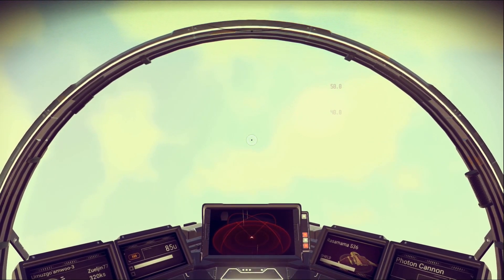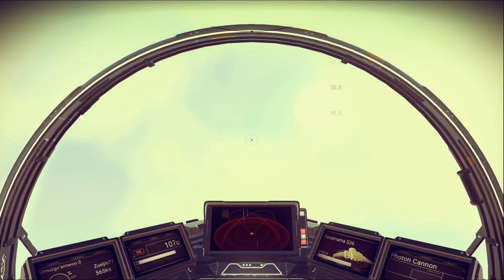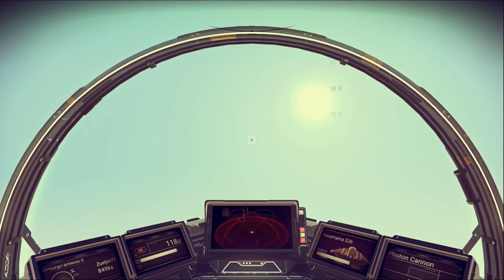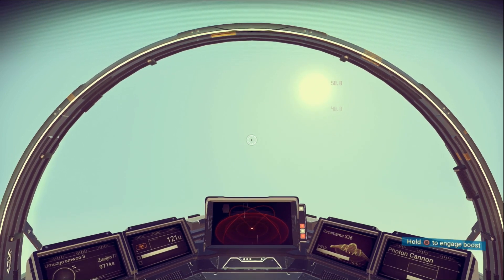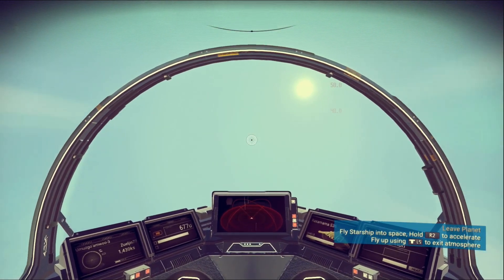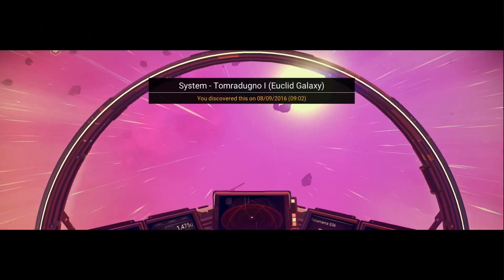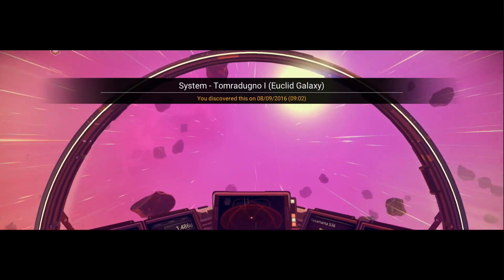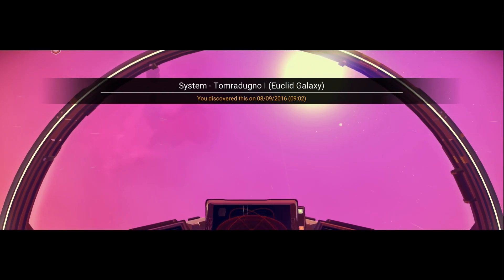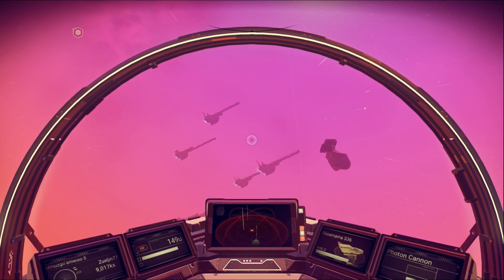I'll press R2 to accelerate and let's see how we break through the atmosphere. Hold circle to engage boost - oh, here we go! All right, I'll let go of boost. Wow, the sky is like a vibrant pink!